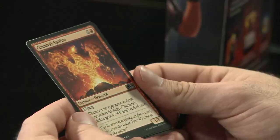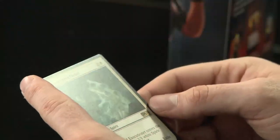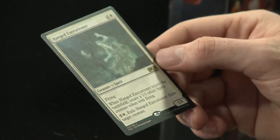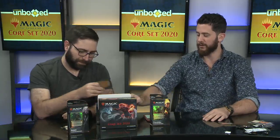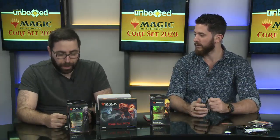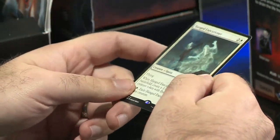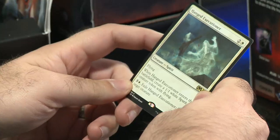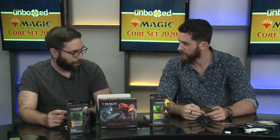And we have a card straight out of Spider-Man Far From Home — just kidding. Our rare is Hanged Executioner: flying, and when it enters the battlefield you create a 1/1 white Spirit creature token with flying. For three plus a white, you can exile Hanged Executioner to exile target creature. One of the new archetypes is a white-blue Flyers aggro deck that flies over opponents, and this card is already seeing play there because it brings versatility and extra bodies by adding a creature when you play it.